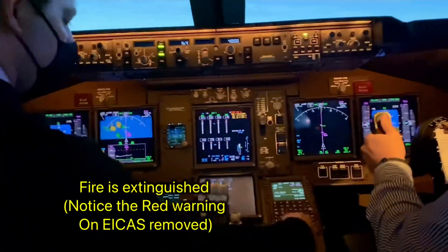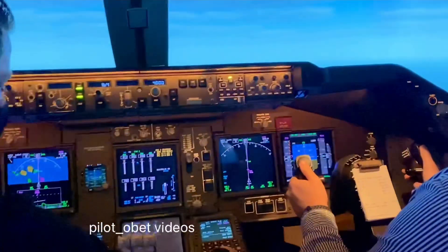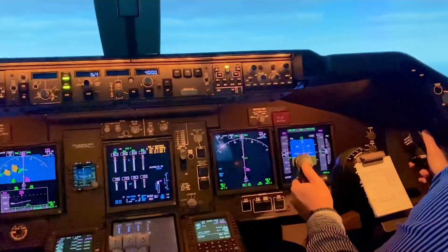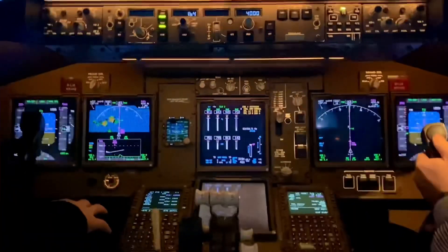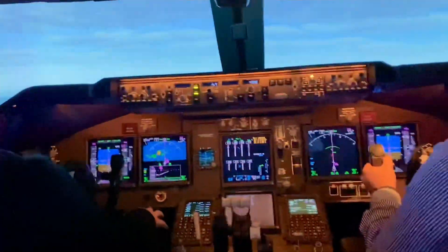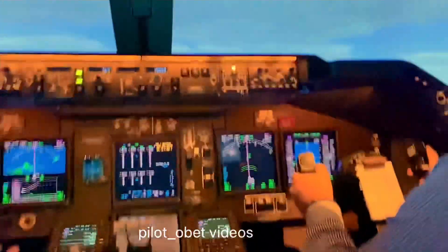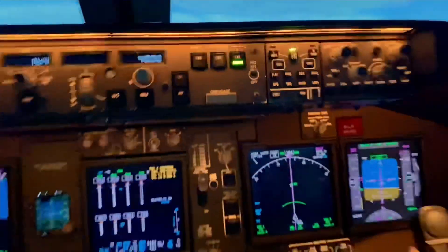Flaps 1. Speed check. Flaps 1. Okay, so the fire has gone out after two bottles, and you can see the red engine fire indication has disappeared. So what would happen now is we'd talk to ATC, let them know we had an engine fire. The important thing is to fly the aeroplane first, get it safe, advise ATC, and request to return. Or if we were very heavy, we'd jettison the fuel and then come back and do an emergency landing. Autopilot's available. Autopilot's engaged. That's a good job.